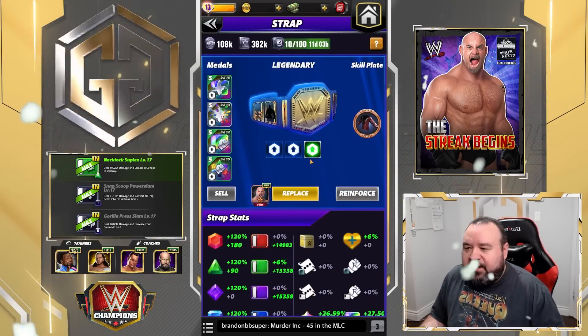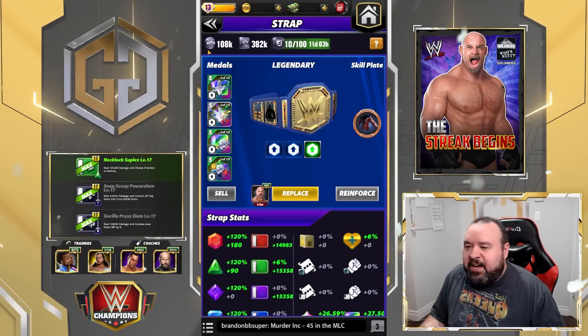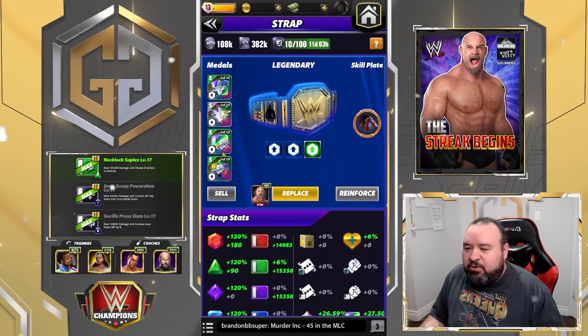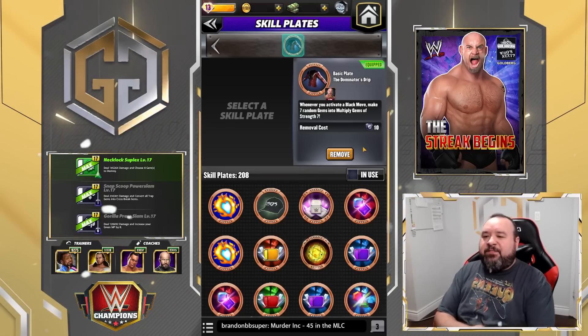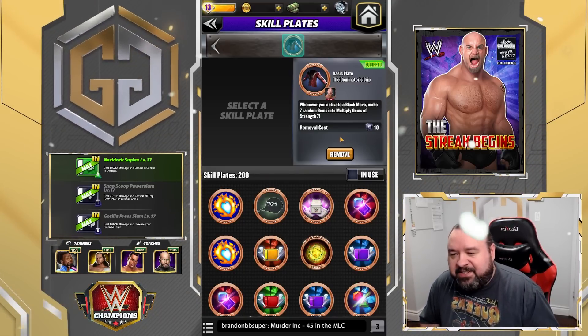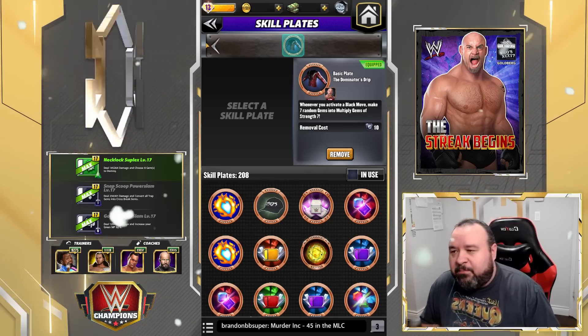For the belt, I switched things up and we have some Fury 2 gems. Here's the Drip Plate — whenever you activate a black move, make seven random gems into multiply gems of strength seven, which in this case will be multiply 10.